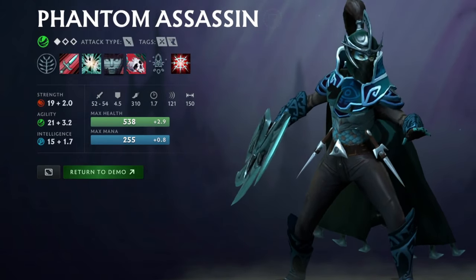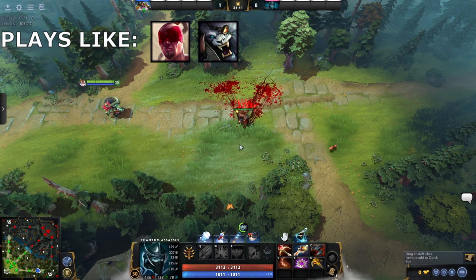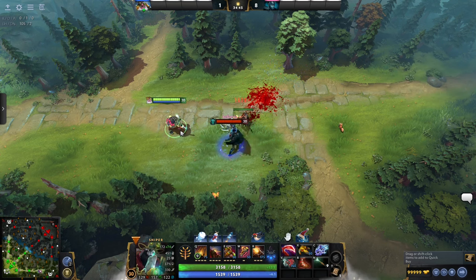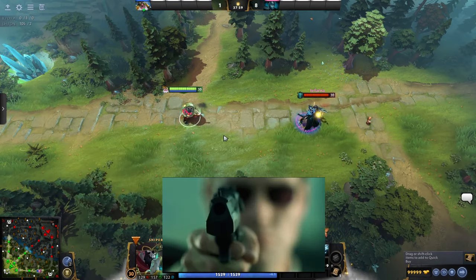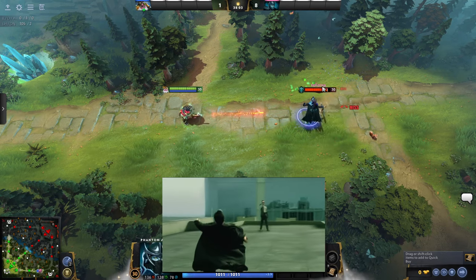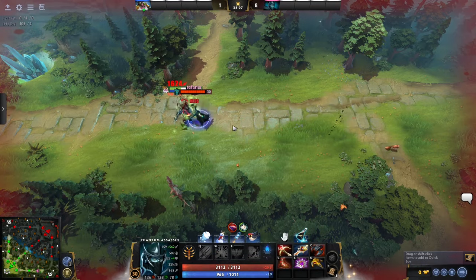Phantom Assassin is a crit-based ADC that can't be seen until she's right on top of you. She moonlights as Neo with 50% evasion. She's strong in 1v1s and against squishies, but weak versus tanks and crowd control.